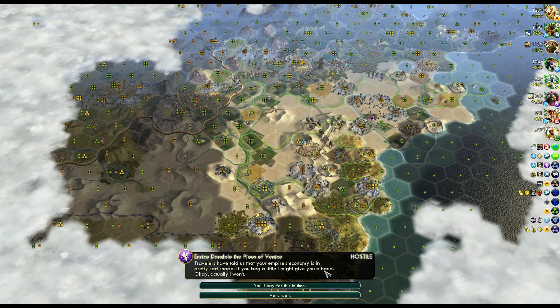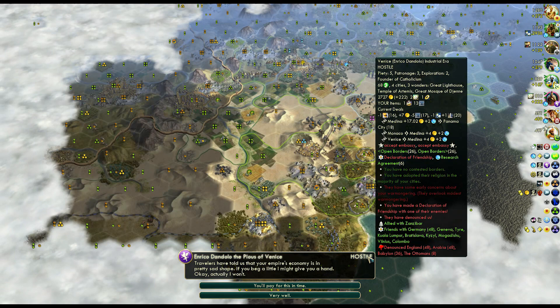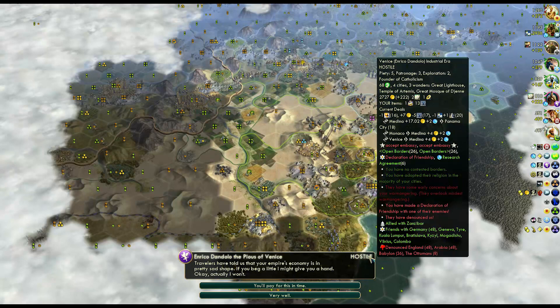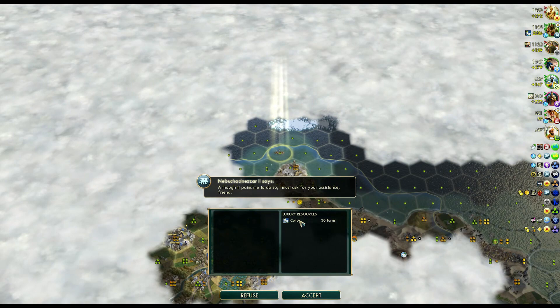I'm getting taunted by Enrico for some reason. Yeah, he denounced me when we had the Declaration of Friendship - that was a little strange. I was slightly confused why he did that. We still have a research agreement going on and he's hostile - concerned about warmongering, and the Declaration of Friendship with one of their enemies. That's usually not reason enough to break the Declaration of Friendship.